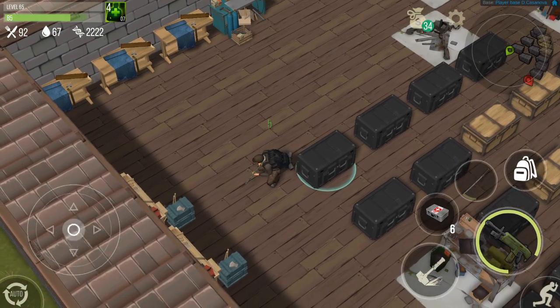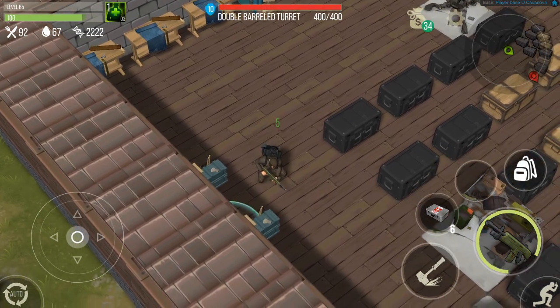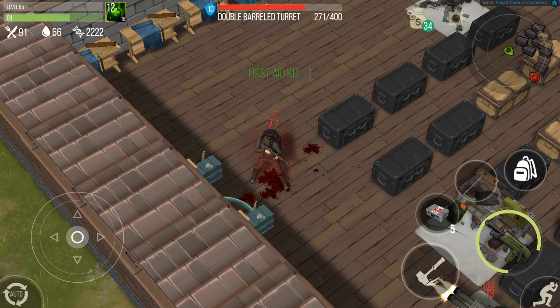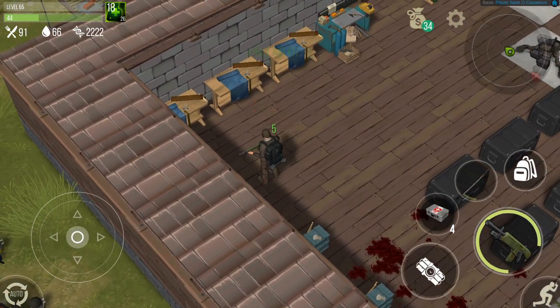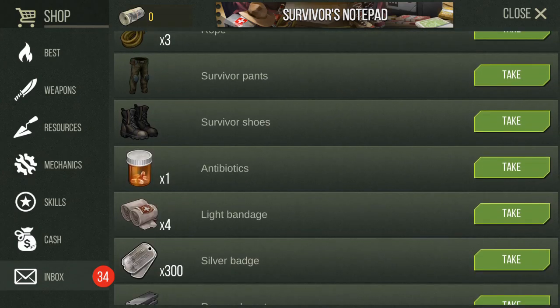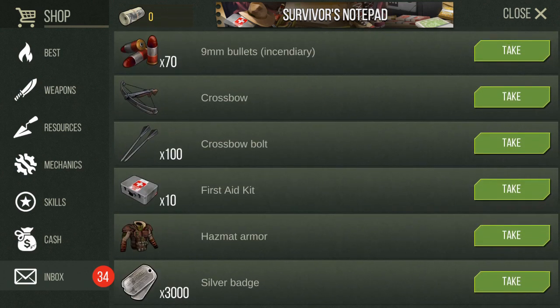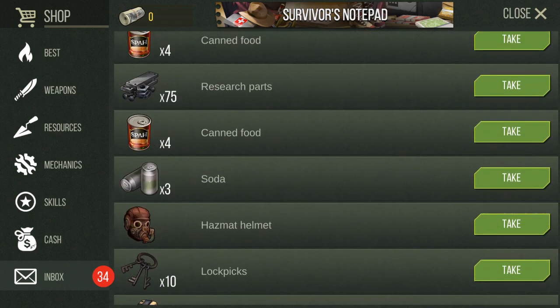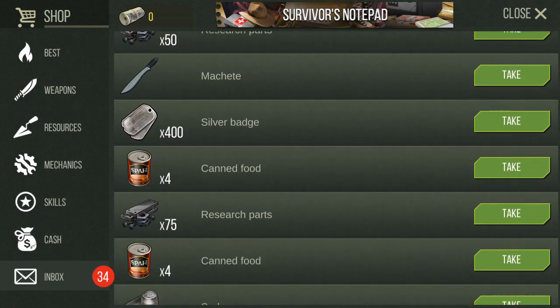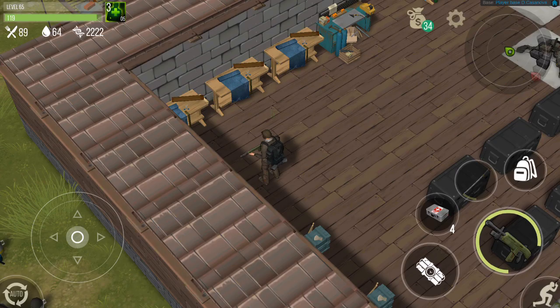He did improve his base a little bit, so it's not going to be as easy as I hoped. Let me heal up. I got plenty of good stuff from the survivor notepad, and yes I bought the gold pass. I don't have much healing but I do have a 10 first aid kit, so that's good.